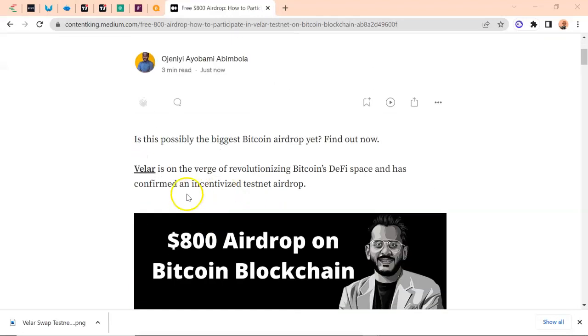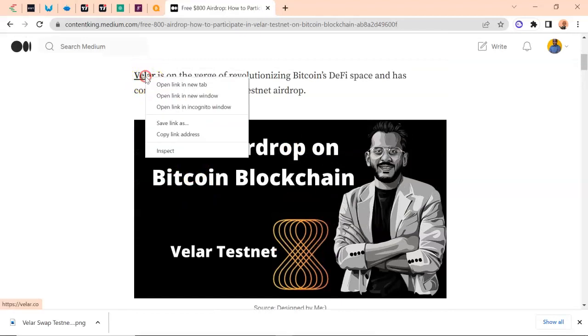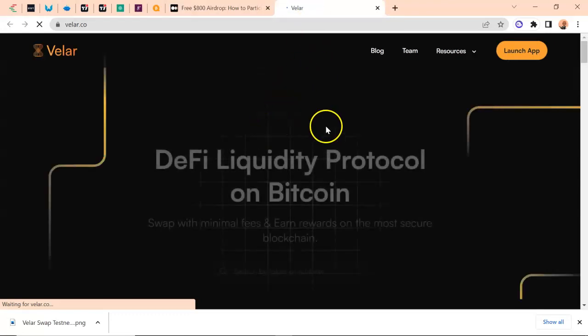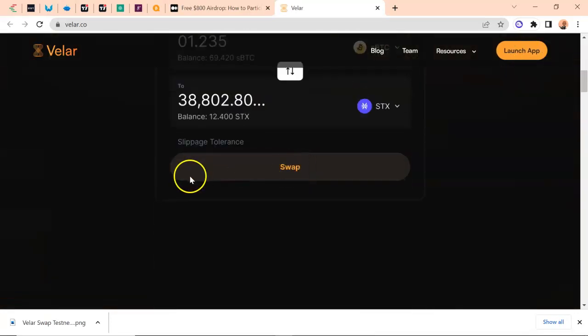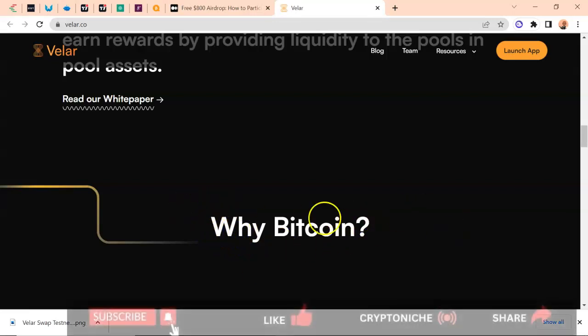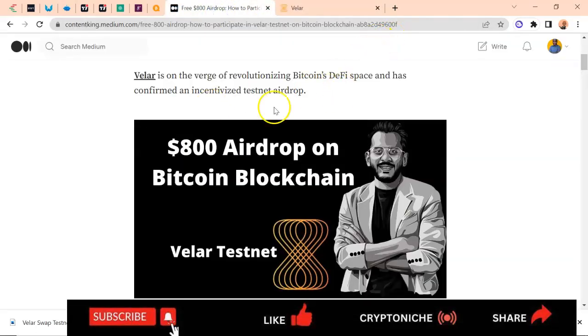I'm going to be leaving a link to this blog in the video description. Let's go — the first thing you have to do is open it, click here to open it on a new tab. This is Vela — same Vela right here. It's like Uniswap. You can go there, launch the hub, swap to buy, add liquidity, stake — virtually everything you can do on PancakeSwap can also be done right here.